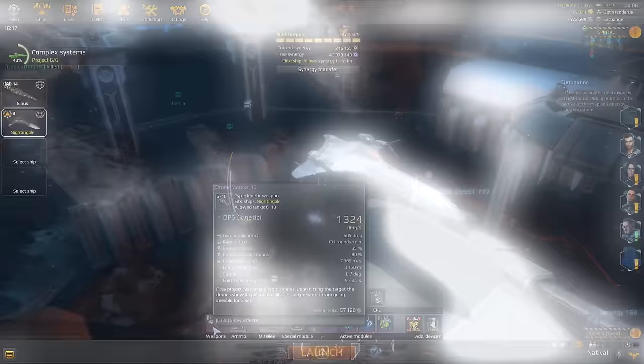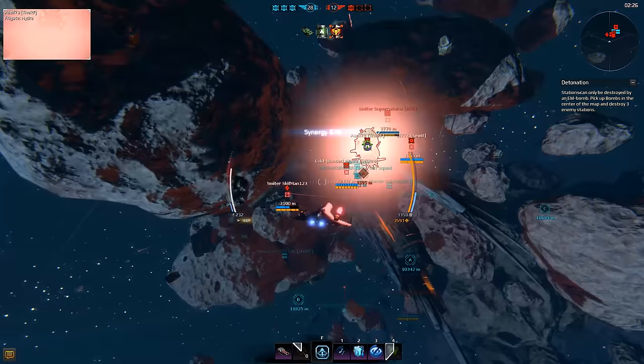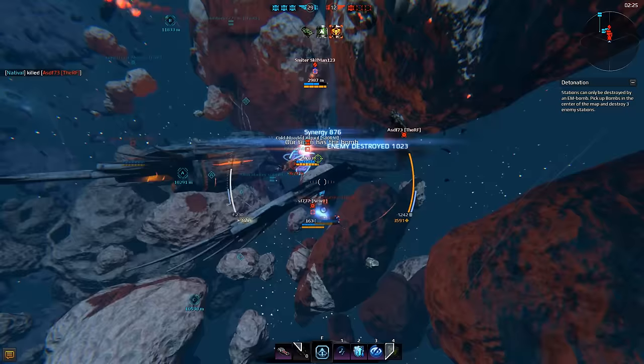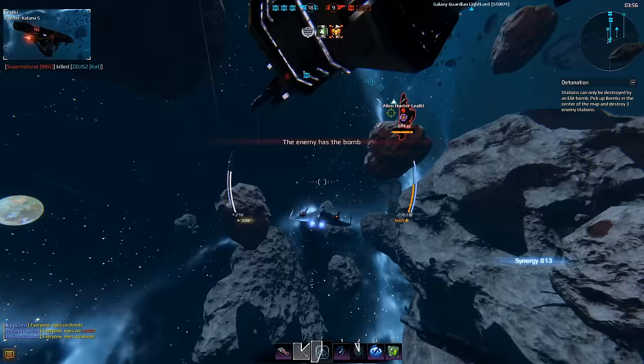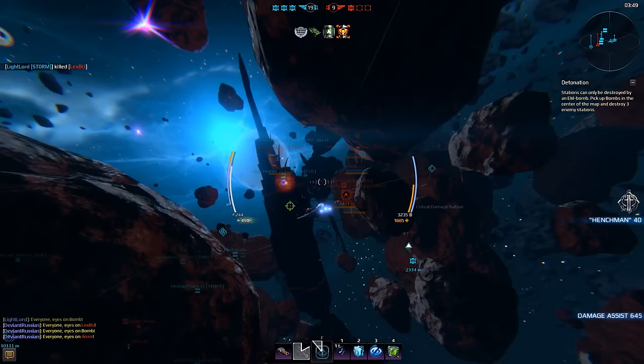Nightgale's unique module is Drone Marker. This is a kinetic weapon firing shells equipped with tiny recon drones. When these drones hit their target, they mark it for 5 seconds and prevent it from going invisible. This gun is perfect for a Tackler, Covered Ops, or other recon craft. Despite its limited application, the Marker has decent damage output and rate of fire.